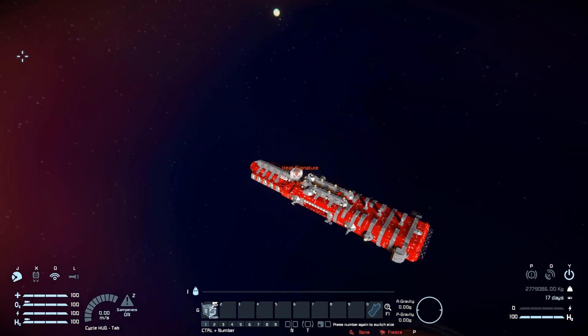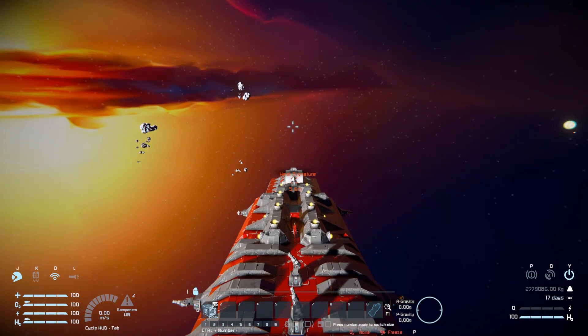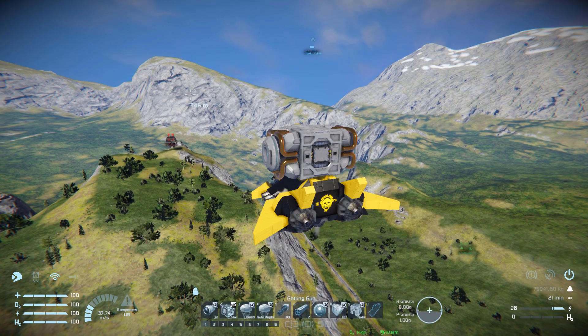Before testing this against a pirate outpost on an Earth-like planet with a small block ship, let's go through the limitations. While stealthed, all your weapons are disabled — you cannot pre-emptively fire on an enemy while cloaked and must fully decloak before activating them. This also applies to WeaponCore mods and shield mods; if you have a shield mod active, the Stealth Drive will disable your shields before cloaking.